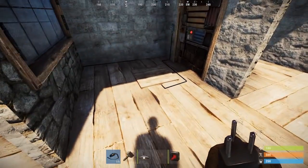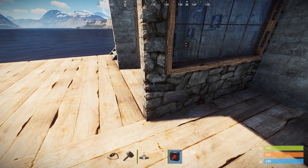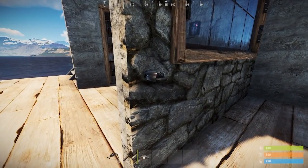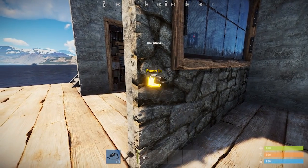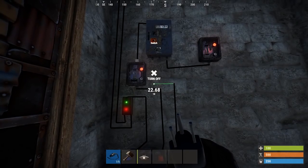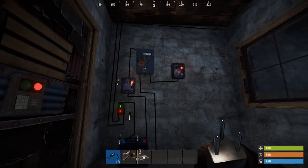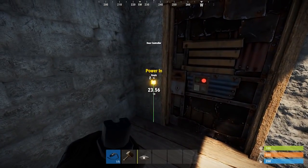Stand on the pressure pad and the door opens. Another method is the motion sensor — a small laser beam that works exactly the same way, with both a power in and a power out. Connecting power in from the splitter makes the beam active. Outputting it straight to the controller means that when I trip that beam it activates the door.